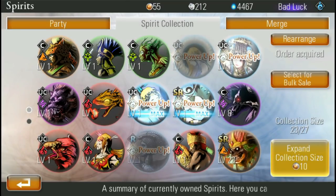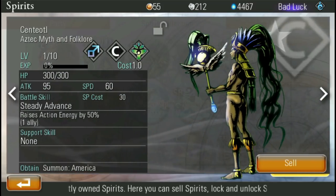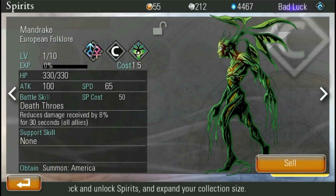Other than that, we have spirits — this is where you can see all of your different monsters. I really like the game's artwork they include for these monsters. Like, that's a jaguar. Since I'm in the North American version, I have a lot of Inuit, Aztec, and Mayan sort of legends as my main creatures.